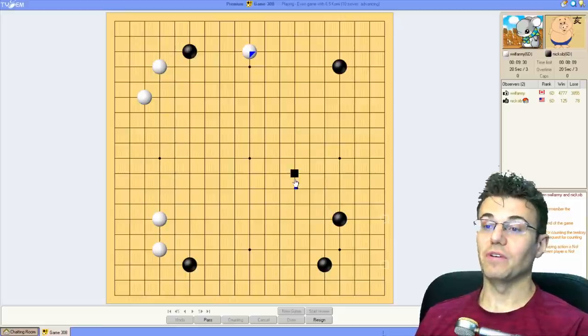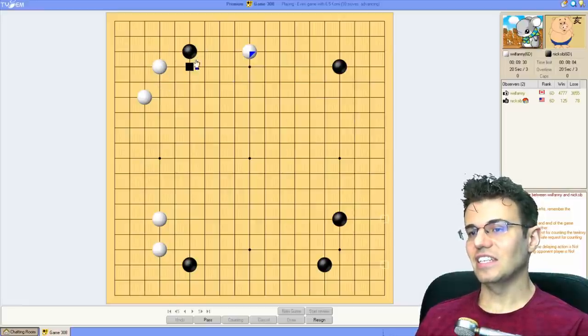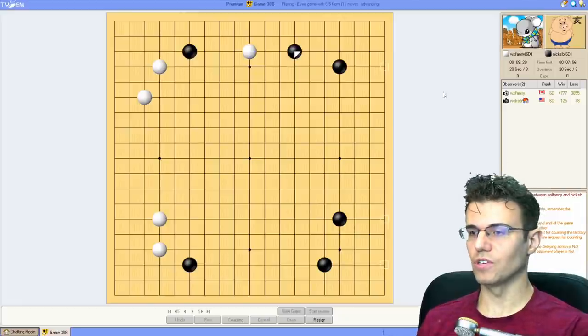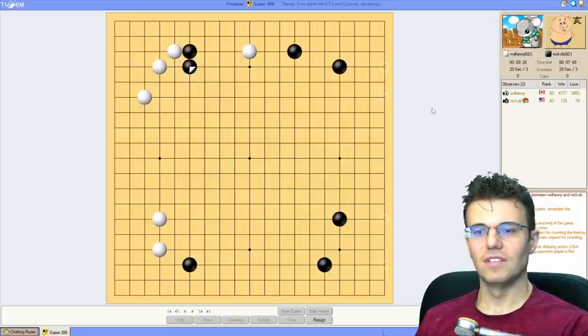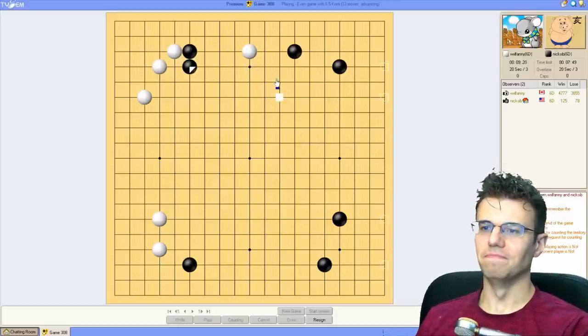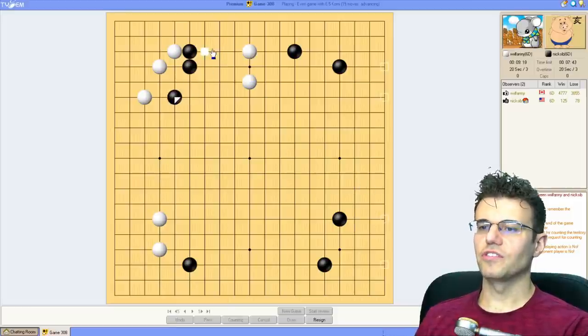I had good games when my opponent was convinced this was important, and bad games when they were convinced it wasn't. But it's fun, and that's what we're playing for today. What would be the most fun here? Getting kicked and attacked would not be fun. Maybe this would be the most fun - let's just be super greedy. There's the kick and the attack. I don't really want to stand here and fight, but I think it'd be fun, so we're gonna do it anyway. This white stone just has a lot of aji to work with.